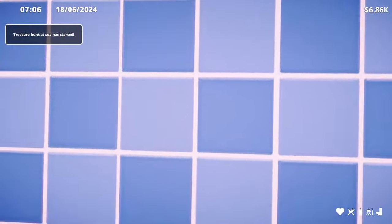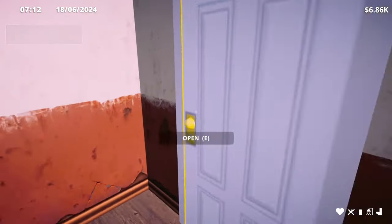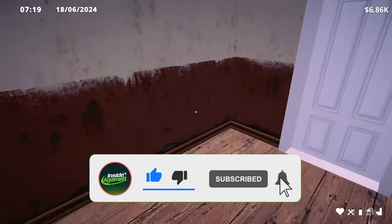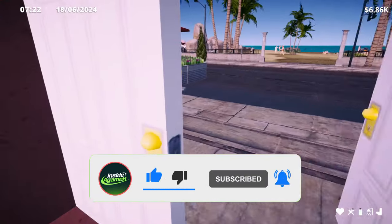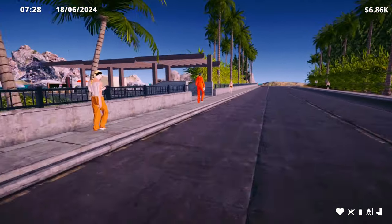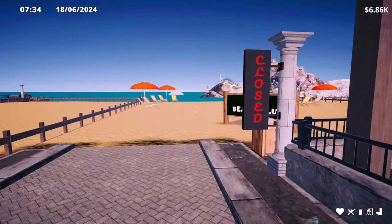The treasure hunt at sea has started, so maybe we want to go do that. Treasure is our friend, especially because now we need to pay for more stuff. Let's open up and go find our treasure. After the day we will go have a look at the casino — probably waste all our money, but we'll see.